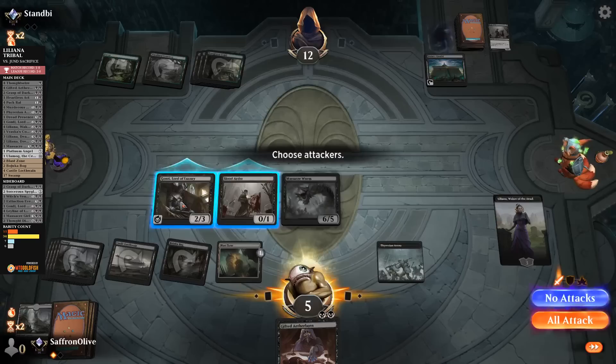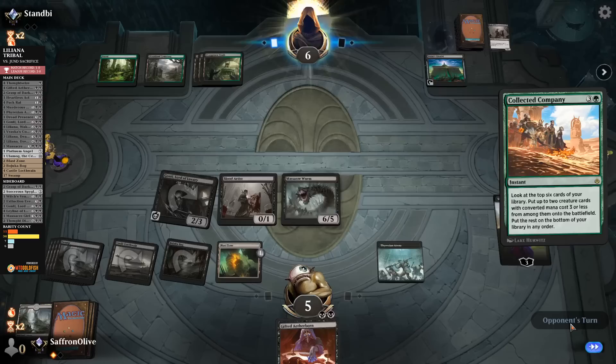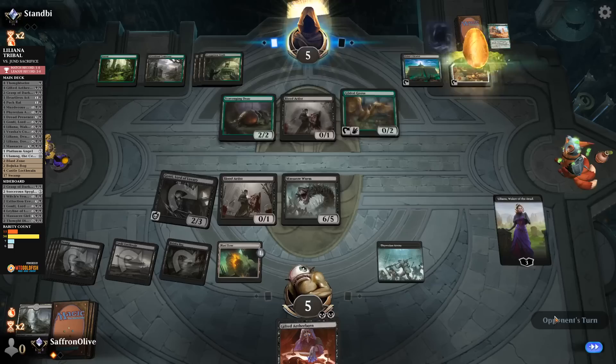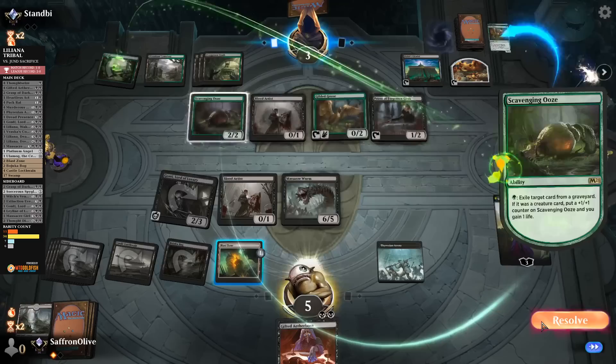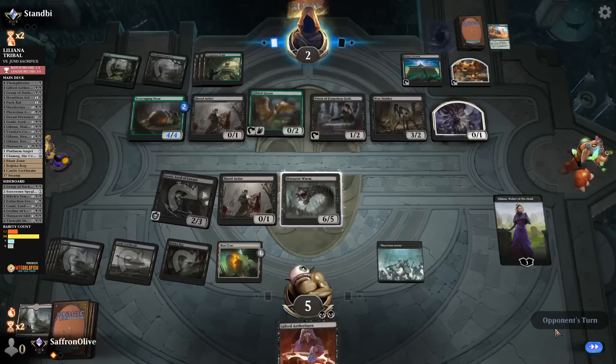Take up Liliana, opponent goes to 12. Play Blast Zone, get in with Gonti, opponent goes to 10. Opponent draws Collected Company off the top — Scavenging Ooze and Blood Artist. That's a great hit — it actually gains life. Into a Priest — opponent tries to gain some life. Woe Strider keeps them from going too low. Opponent is careful of Massacre Worm though — with Massacre Worm and Blood Artist, they can't really go on the Woe Strider plan. Opponent gains up to 3, sacs the food to go to 6.